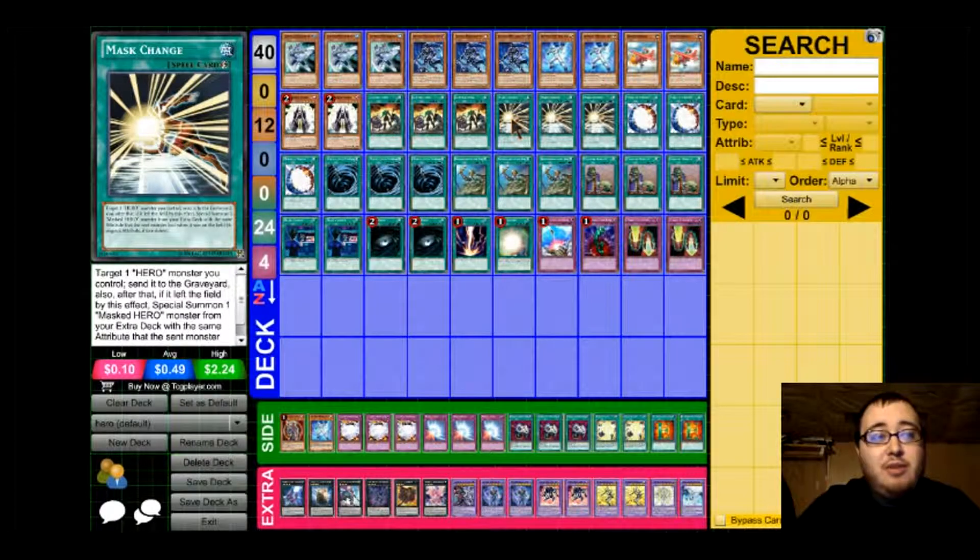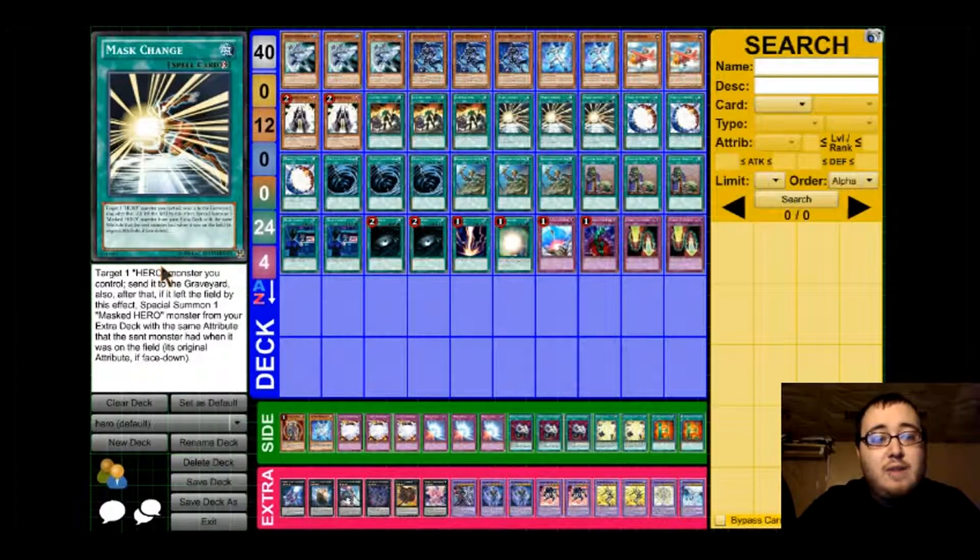Next we play 3 copies of Mask Change. Mask Change is good because you can target 1 Hero Monster you control, send it to the graveyard, and if it's sent to the graveyard by this card's effect, you can special summon 1 Masked Hero Monster from your extra deck with the same attribute as the monster who left the field.